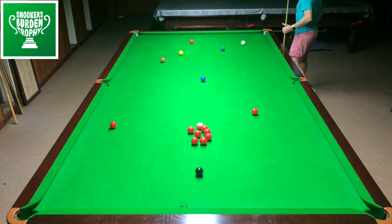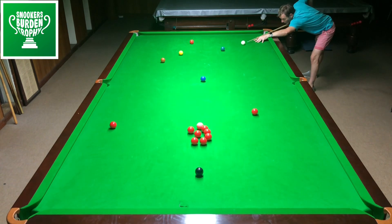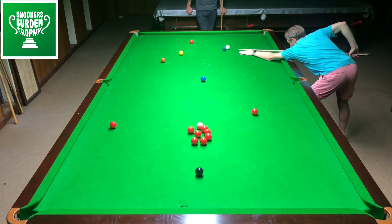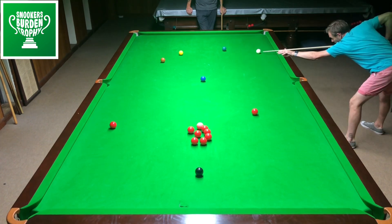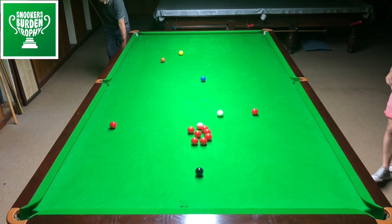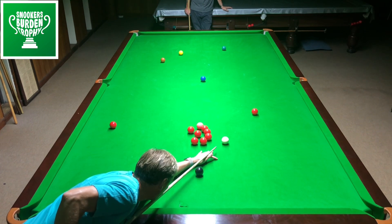Done well to avoid the in-off there. Looks like a straightforward green to the middle pocket. Hold for this red by the yellow. Screwing back by the looks of it — two for the green again. Nice. And a natural angle here to play down for the reds. I think I was going to hit the pack there but it wasn't hard enough and wasn't in the right direction, but I do have a red onto the middle pocket. Keep this break going.